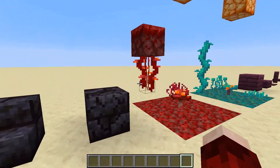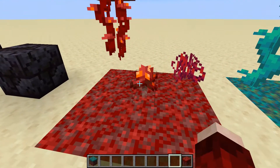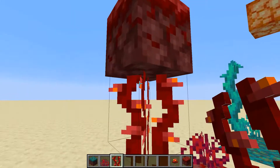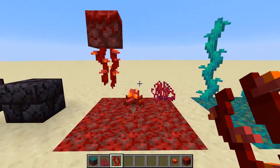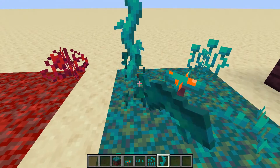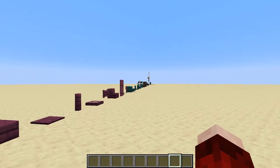Here you have some blocks for the different biomes — warped nylium and crimson nylium, and with the crimson you have crimson fungi, crimson roots, and weeping vines. Weeping vines can't be placed on the floor because they fall down, and the bottom block has a smaller hitbox than the top. Over in the warped area you have the warped fungus, nether sprouts, warped roots, and twisting vines which place on the floor and grow upwards. Up above we actually have shroom lights which are a new light block.